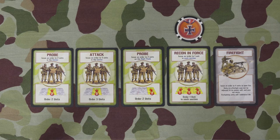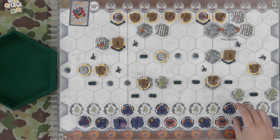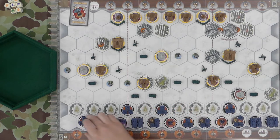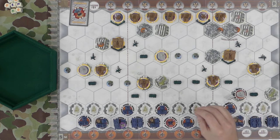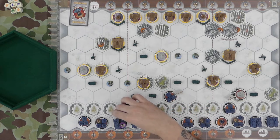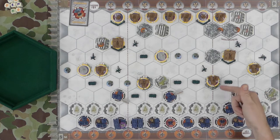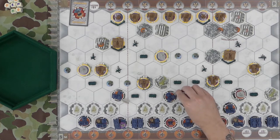I'm gonna play a Recon Enforce — one in each section. Ordering the right flank. Sniper of course, gonna shoot. Going to be issuing orders to this unit and this unit. We'll start with the Sniper for one die. Flag — I can ignore it in the ruins. I'll ignore that one.